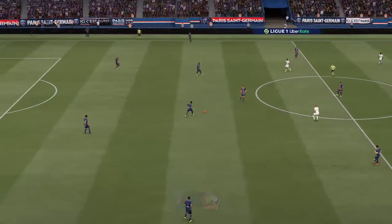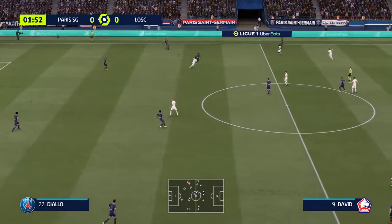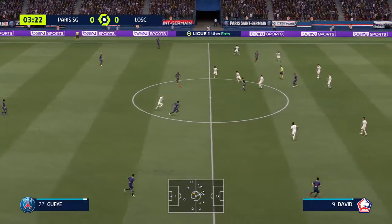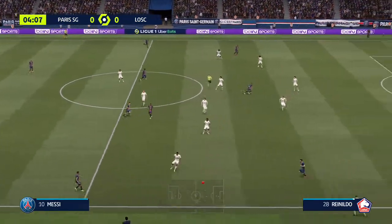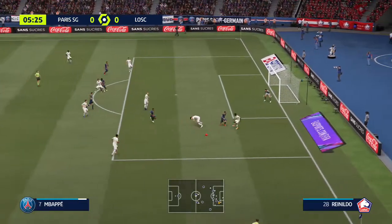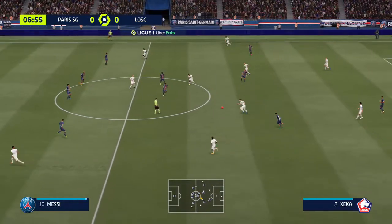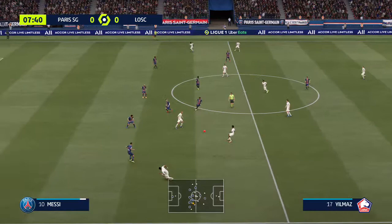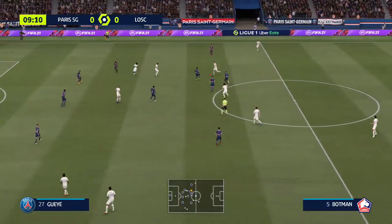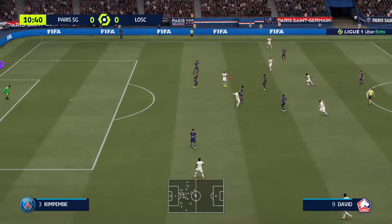Underway at the Parc des Princes in Paris. Diallo. It's Kimpembe now. Hakimi. And acres of space for PSG out wide. Able to get his body in the way. It's with Burak Yilmaz. Plenty of options. Ikone. Burak Yilmaz.